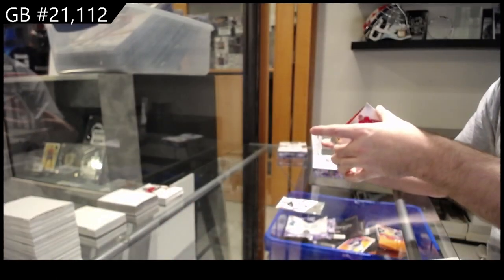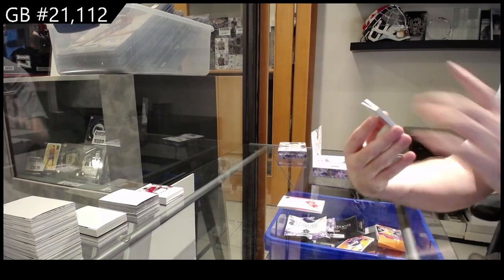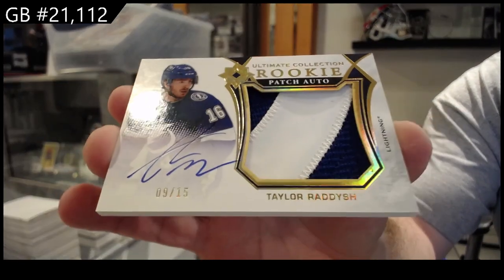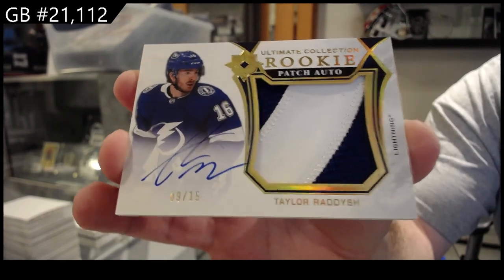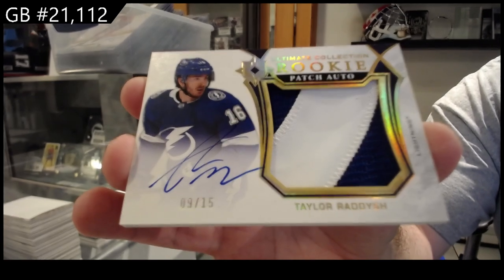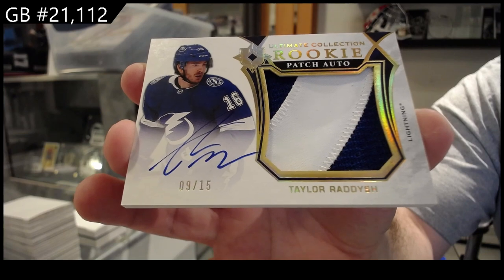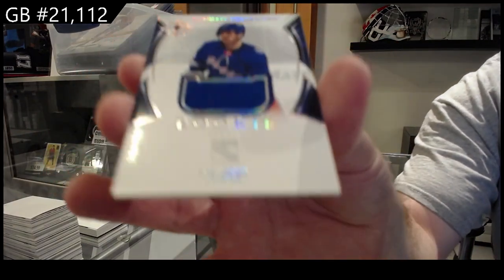Next card looks awesome — that is a beast, number /215. Rookie Patch Auto, Radish for Tampa. Jumbo Patch Auto number /215 Radish, out of 15. And we've got for the Rangers, Zach Jones, /699, /899.